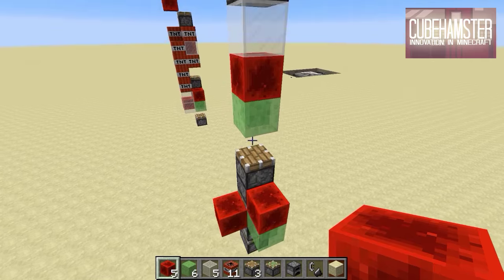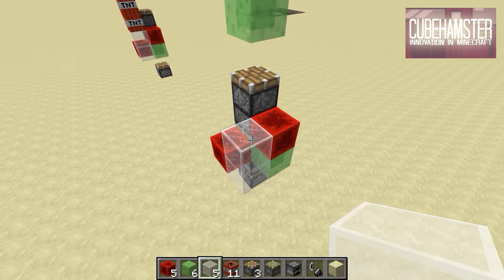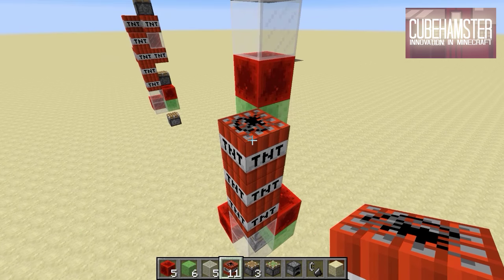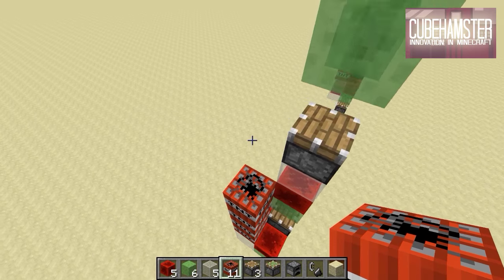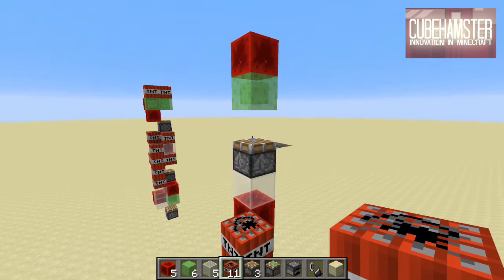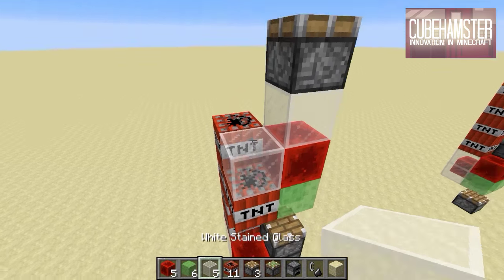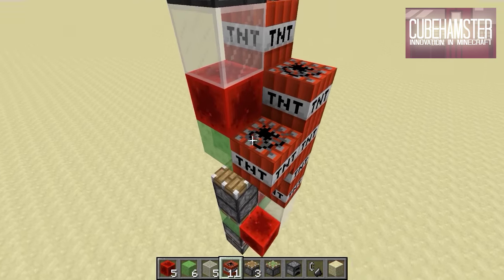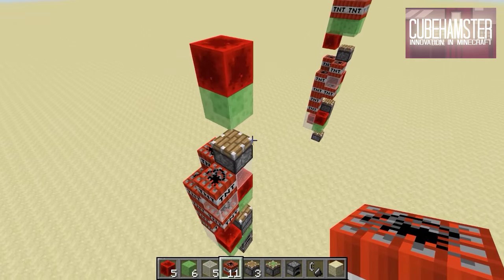We need a TNT trigger, so what we'll do is add two glass blocks here just to make sure the TNT is not getting triggered by that redstone block. Then we'll add four TNT on top of that — this is the TNT that will get triggered by the redstone block at the top as soon as this hits a wall. To the side we can add some TNT mixed with glass just to make sure there's no mishap. Be careful not to misclick, obviously.